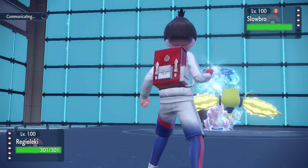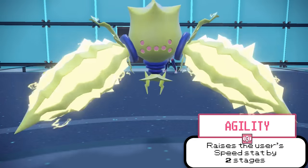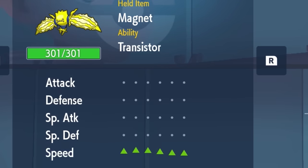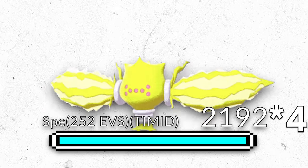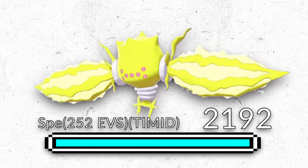Let's use an example. We have a Regieleki in front of a Slowbro. Regieleki is going to use the move Agility, which increases its speed stat by 2 stages. After using 3 Agilities, its speed stat is at 6 stages, which is equivalent to a x4 multiplier. At 548 x 4, it now has 2,192 speed — enough to cross the speed barrier.